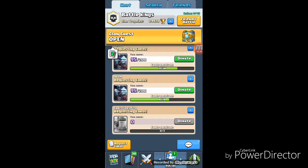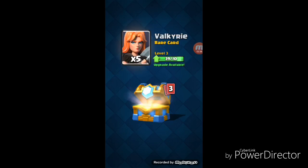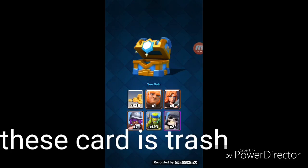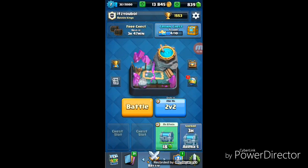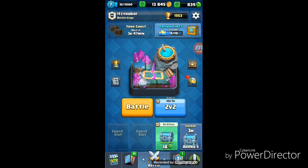Alright, let's do this. I'm feeling lucky, I'm feeling like we're going to get something good out of this. So we got the gold, got the giant, got the viking, got the musketeer, got the spear goblin. And I got... No! We got nothing. My good feelings about that were just totally destroyed. You should donate to me. We got nothing! You should donate to me. I don't have any of those cards. I only have 95 cards.